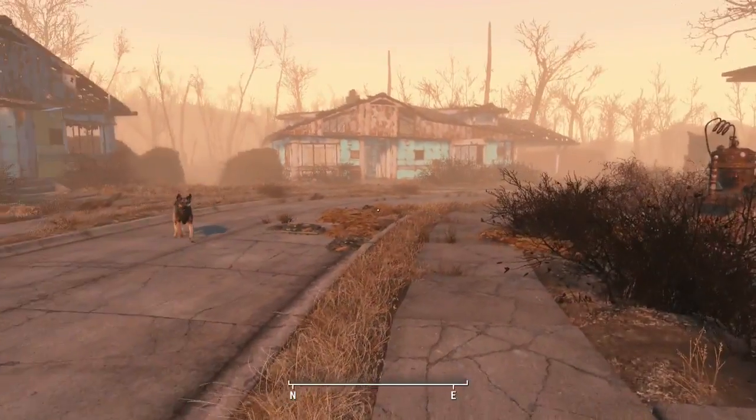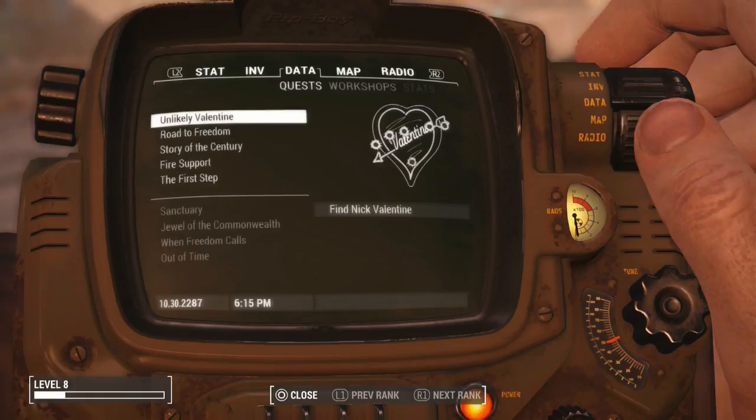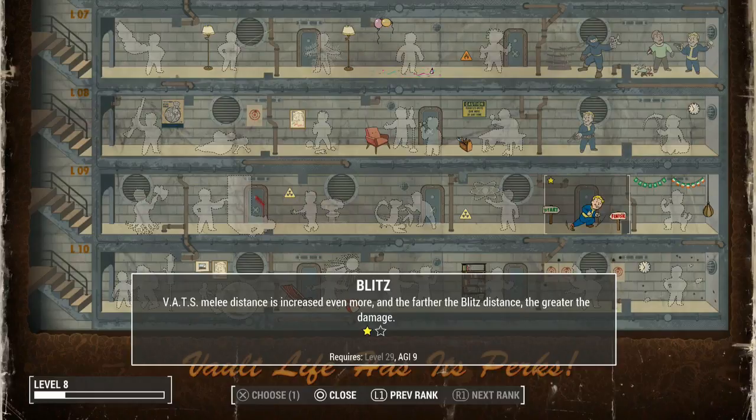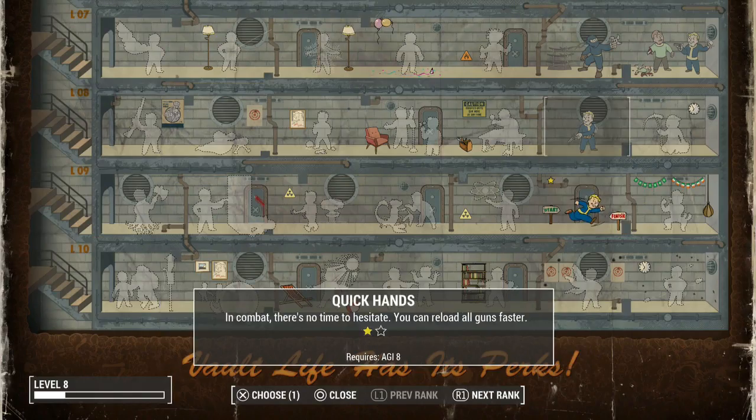Other than that, I put one point into Blitz off camera — I think I leveled up at the end of an episode or by doing stuff in town. So I put one point into Blitz, so VATs melee distance is increased even more. Find the gap and make the tackle — VATs melee distance is increased significantly. Using melee in VATs is going to be a lot better now.